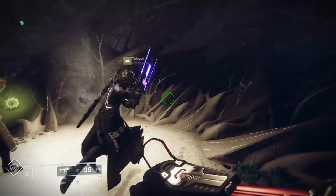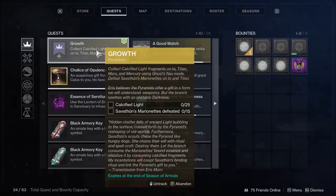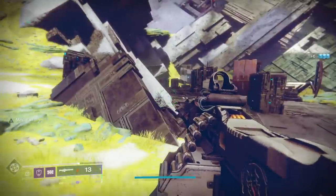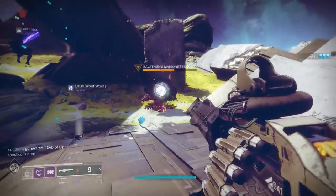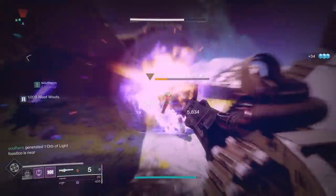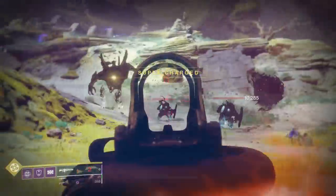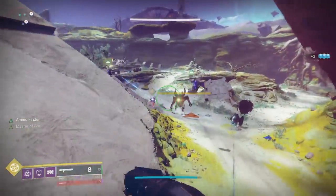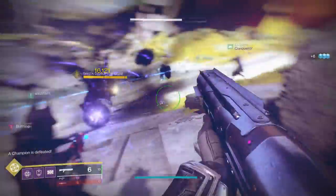Now the next step is a long one. You're going to have to collect 25 Calcified Light, and you're also going to have to defeat 15 of Savathun's Marionettes. For the Marionettes, you're just going to encounter them randomly on either Io or Titan — specifically on Io they spawn very numerously. I'm going over these first because you'll have the opportunity to run into some and kill some as you're looking for the Calcified Fragments, so you can kind of do two steps in one.